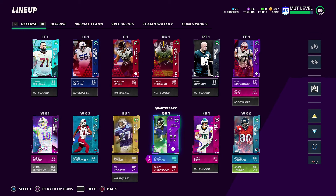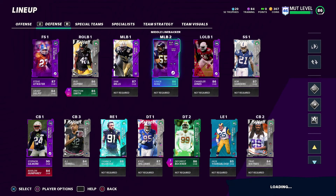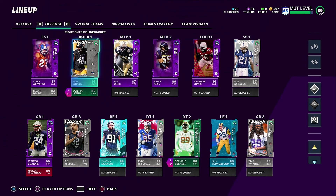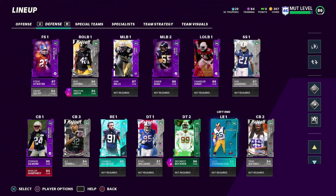This is going to be our lineup going into gameplay. We got Gronk upgraded, we got the new wide out Robert Woods at wide receiver number one. On defense, Junior Seau is added and powered up. I also brought in Bud Dupree - a random pull from the other day - definitely an upgrade from Preston Smith, but we'll still keep Preston Smith at right outside linebacker number two. Other than that, not much has changed on the squad.